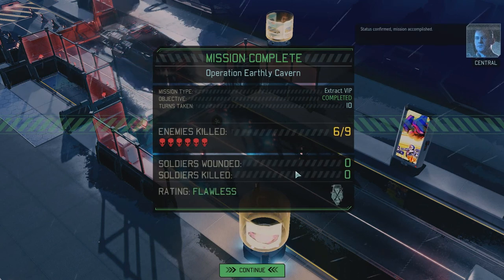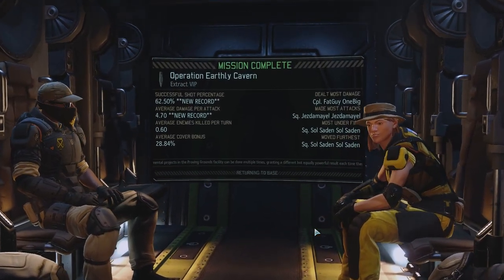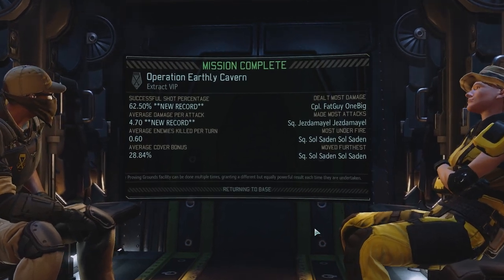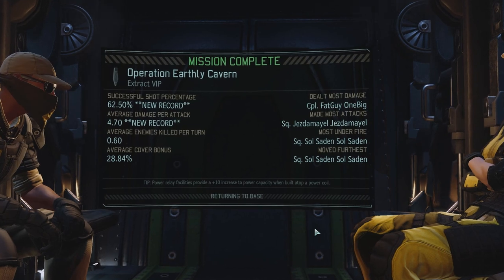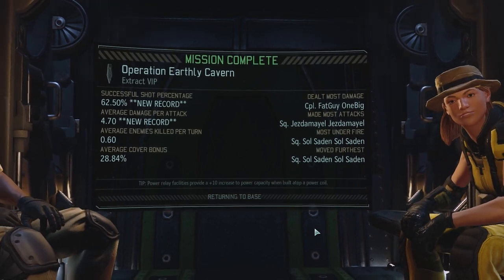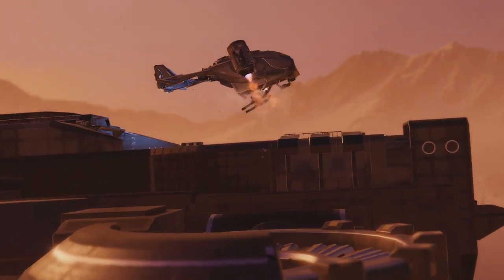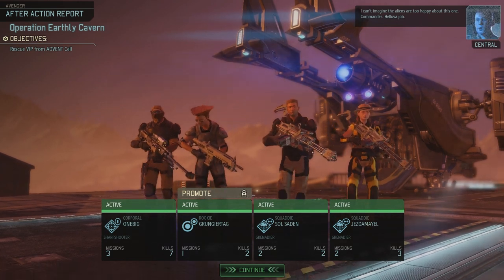Six out of nine — flawless, no wounds, no kills lost — awesome! Captain one big fat guy dealt the most damage and made the most attacks. Jesdemal and Soul Satan moved the furthest and were under fire the most. New record with the successful shot percentage — Jesdemal being smug. Average cover bonus 28%. It was a successful mission — who doesn't like a successful mission? Commander, the aliens can't be too happy about this one.